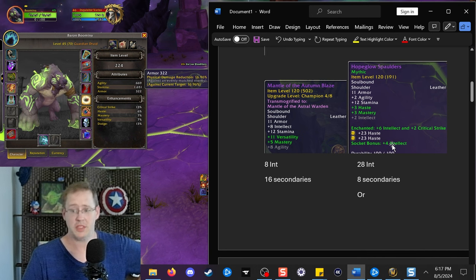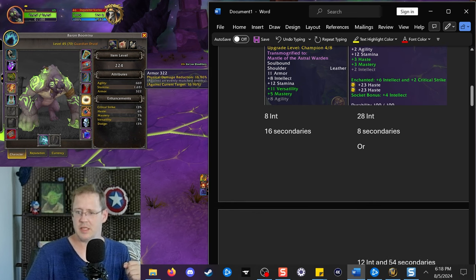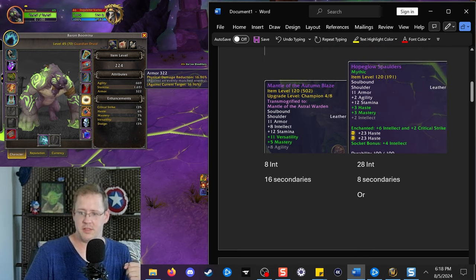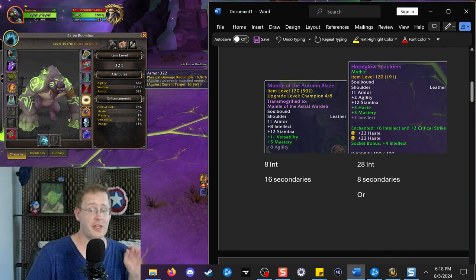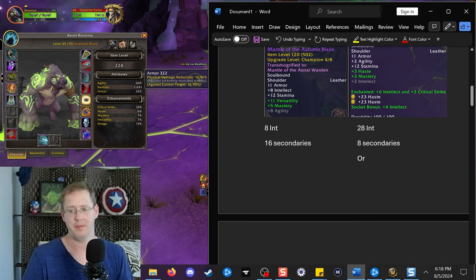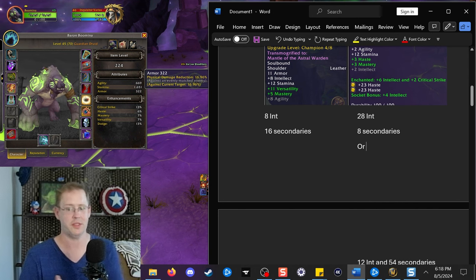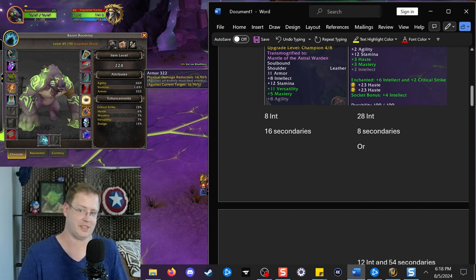For shoulders, I got a little attacked because my shoulders weren't the best — those are the +4 crit socket bonus ones. But here's the breakdown: the old item gives the plus four full primary stat socket bonus with two sockets, plus the inscription enchant — Tiger Fang or Crane Wing — which is either +6 intellect or +6 agility and crit. As it is, you get 8 main stat and 16 secondaries, or you can give up 8 secondaries for an additional 20 primary. That's an easy call — 20 main stat for 8 secondaries is huge.